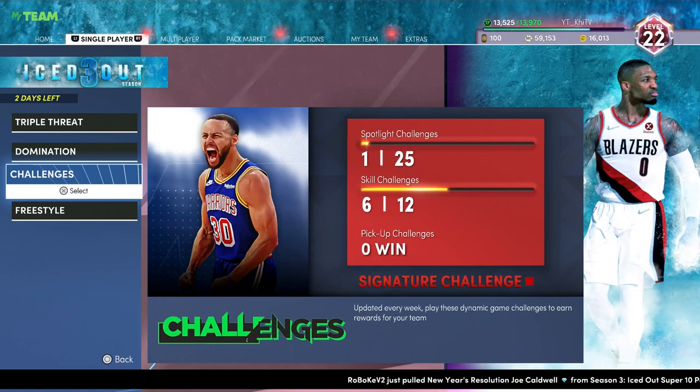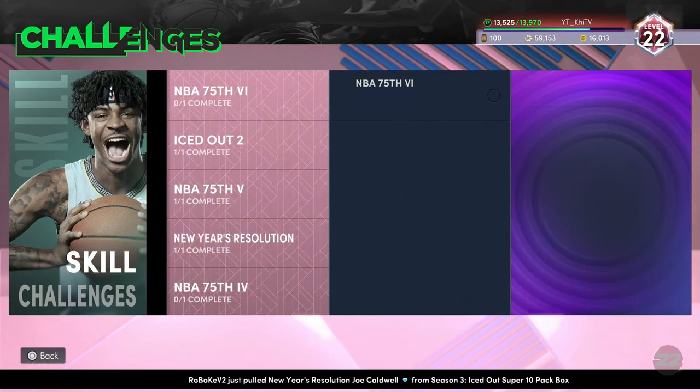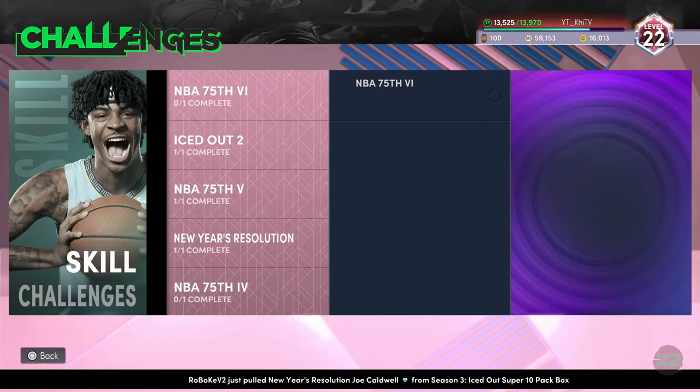Let me show you how you can get this Hamadou Diallo challenge done. If you haven't done a lot of the challenges, go to the challenges section, go to the skills challenges, and you have some triple threat games to 60. This is the challenge you want to do. I also completed the challenge for Robert Williams — you have to score a triple double with him. Any 60-point triple threat challenge is easy for getting your triple double, and you can stack up on the 125 or 250 points in single player. This is where I got my Hamadou Diallo challenge done.